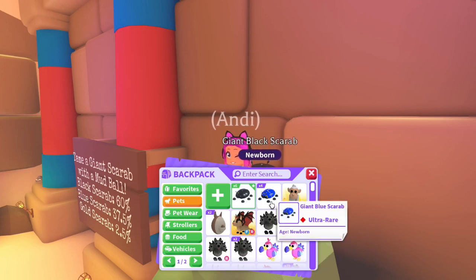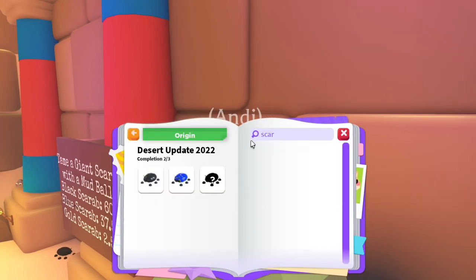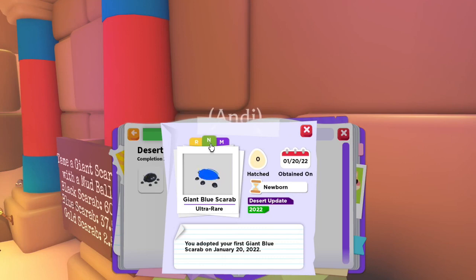Let's check these out in the journal and see what they look like neon and mega. So this is the neon version of the black — look at that mega, that is incredible. I might actually have to make one of these. That's beautiful. Here's the neon version of the blue, and the mega — that is also very, very stunning.